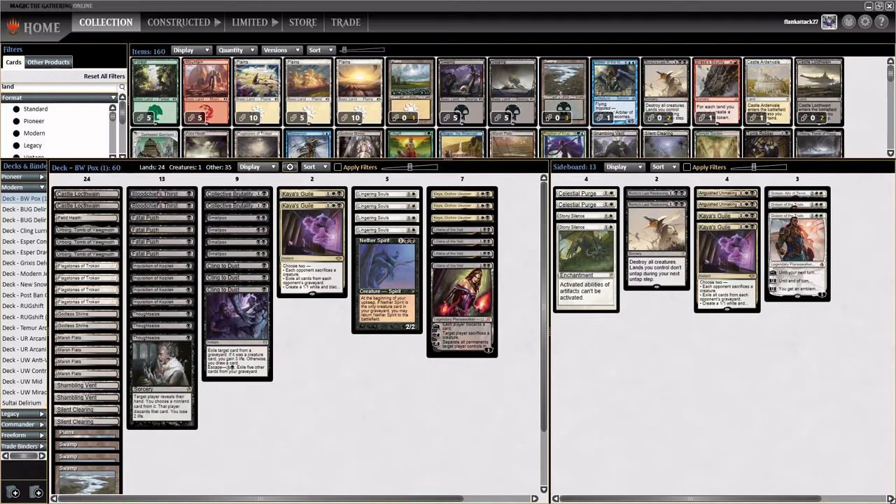Hey everyone, Richard Phillips back with some more Modern action. Today we have the first of hopefully many decks submitted by you. Someone sent this idea to my email address below. I'm taking email submissions of ideas and decklists, and the idea sent to me was Black-White Smallpox control — not using rack elements, but simply trying to win through combat and planeswalker ultimates. Our win con is Kaya, the Usurper trying to ultimate, combined with Lingering Souls and Nether Spirit beatdowns.